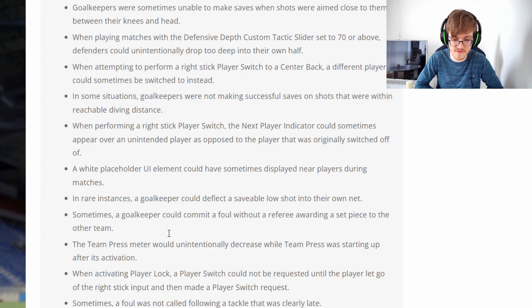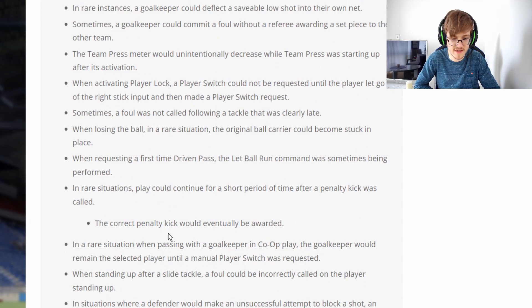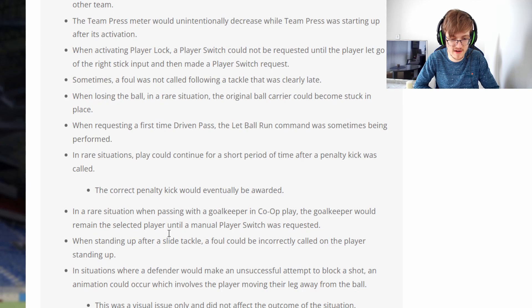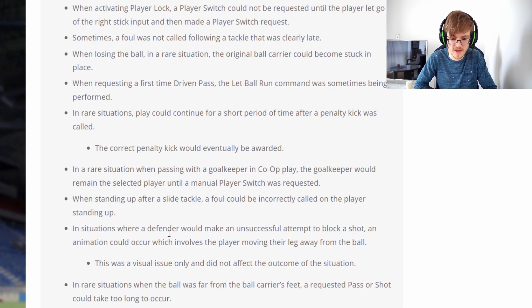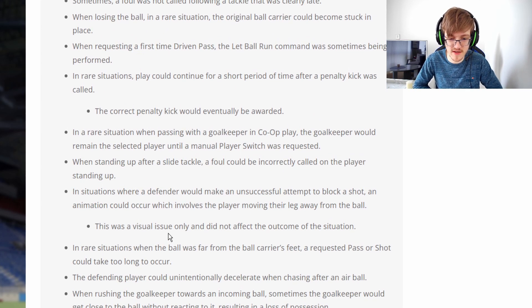Goalkeepers had an unreachable dive distance — fixed. When performing a right stick player switch, the next player indicator could sometimes appear over an unintended player. I actually turn off the next player indicator — you don't really need it in the game. In rare instances, the goalkeeper deflected the ball low into their own net — that has happened to me. Sometimes the goalkeeper could get a foul awarded against a three-year-old wooden step somehow. The team press meter would unintentionally decrease — I don't use team press, but that's for those who do. When activating player lock, a player switch could not be requested — and sometimes a foul was not called following a tackle that was clearly late. If it's a foul, it's a foul — call the game.